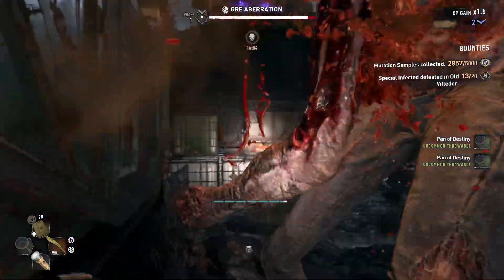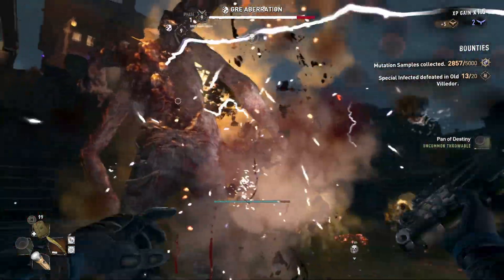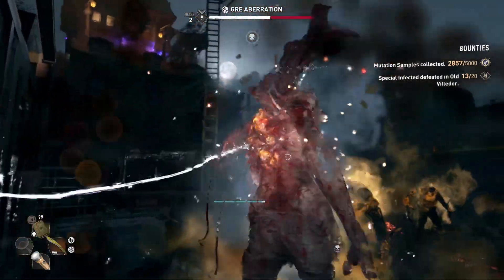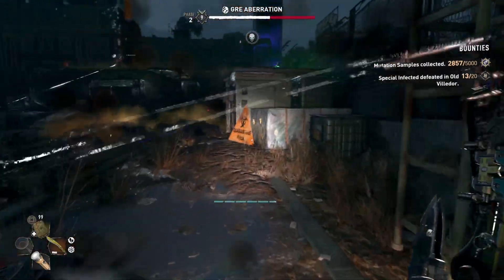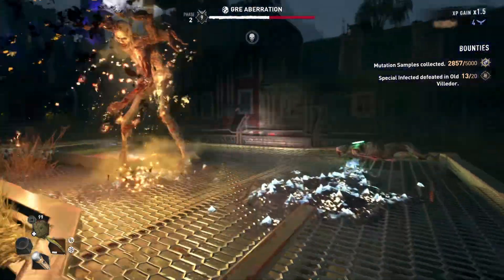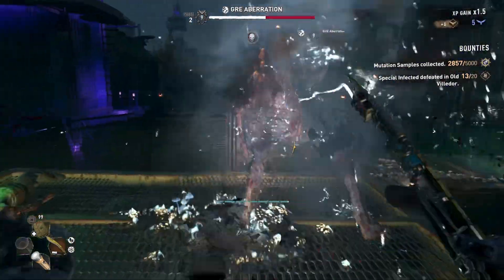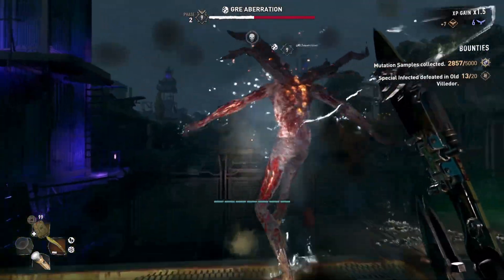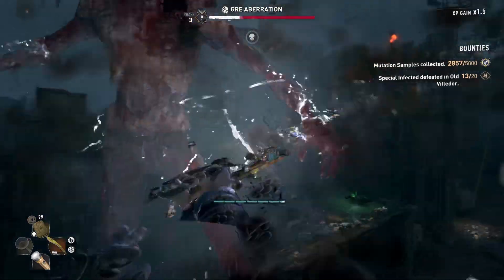If you choose to fight it normally, it first jumps to the rubbish dump right in front of the entrance you came from. How much damage you deal while it's spawning determines what stage and position it moves to after summoning its first swarm. If you can get it down to less than 50 health, it will either jump to the far crate or the middle rubbish dump and you can finish it off. Otherwise it will likely jump to the far rubbish dump to start a second summoning.